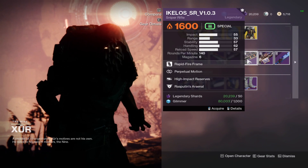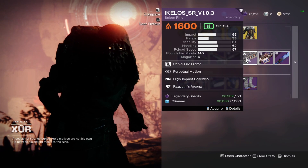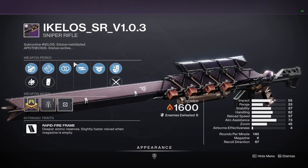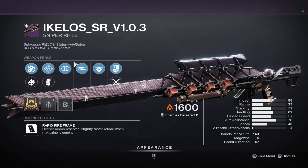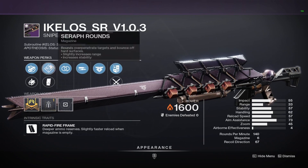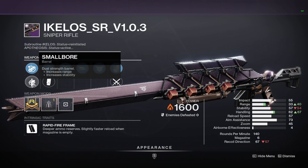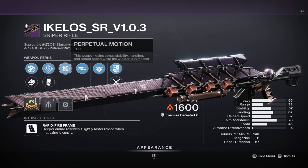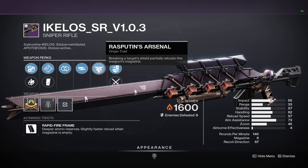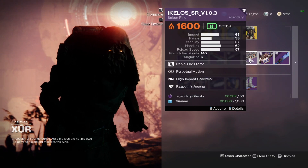Moving on, we have the Ikelos SR V1.0 sniper with Perpetual and High Impact. Not a great roll, but guys, if you want this crafted next season, purchase however many you need. You'll be able to put Deep Slate on this weapon next season and get it crafted. It comes with Chamber Compensator, Smallbore, and Seraph Rounds, and Extended Mag — I'd obviously keep Seraph Rounds and probably run Smallbore for that bump in range and handling. You do have a Stability Masterwork. Perpetual, not terrible; High Impact, kind of meh on this weapon. Overall, not a horrible Ikelos, but I would just purchase it to craft it next season.